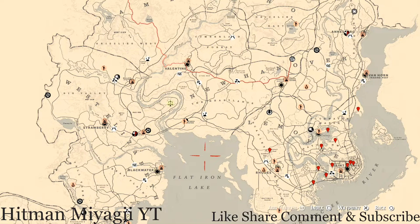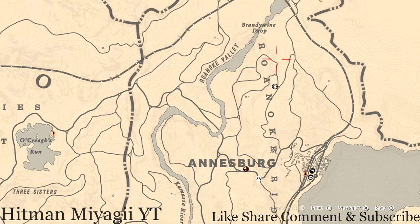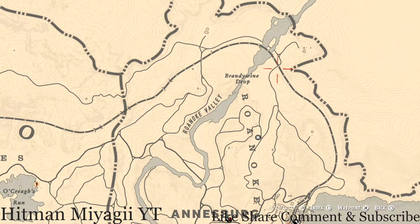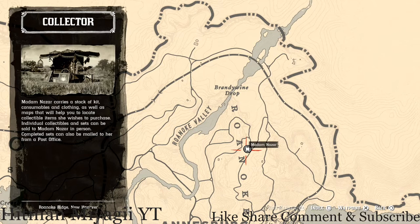First things first, let's get to Madame Nazara's location. She is right on the map up here in the Roanoke Ridge, Ansburg area, right below Brandywine Drop. I personally would come on the right side of the map first and then run down from there. She will be here until 1 a.m. Eastern Standard Time, New York time zone.